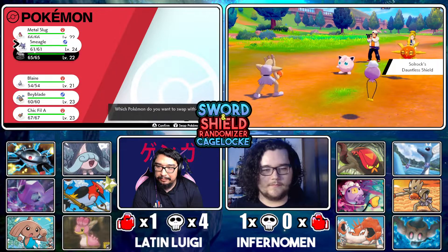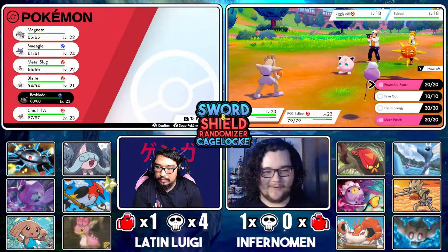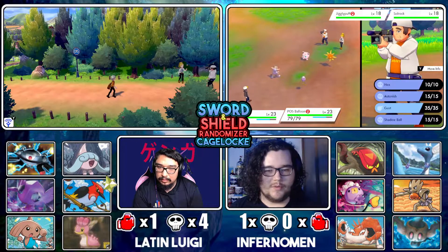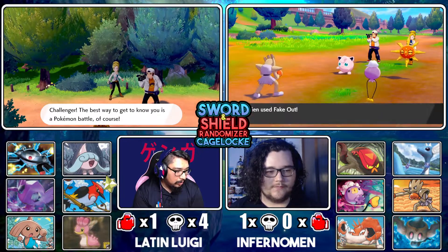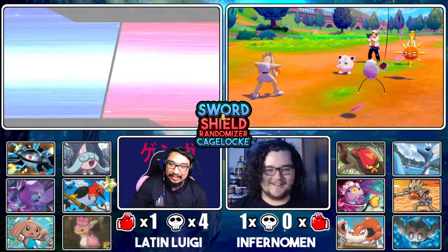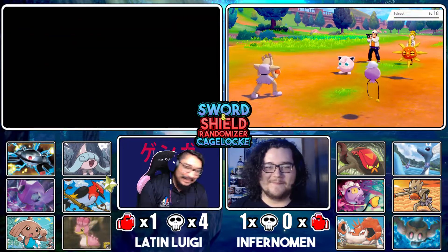Yo, that's pretty cool — Dauntless Shield! Alright then, I'll go ahead and Fake Out the Jigglypuff and Shadow Ball the Solrock — sounds like a good deal. Yo, that guy has a pink urchin shirt, this guy knows what he's doing.